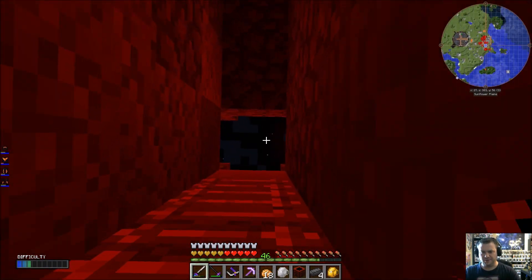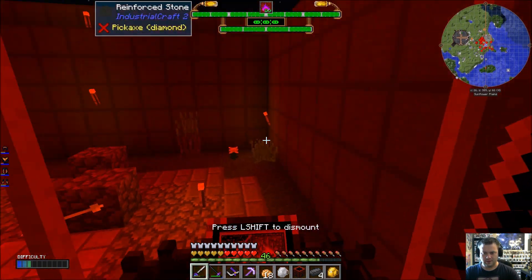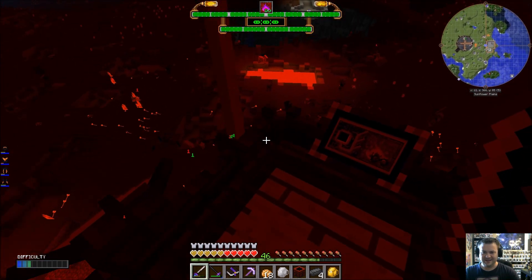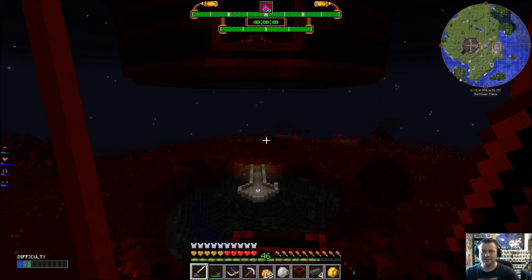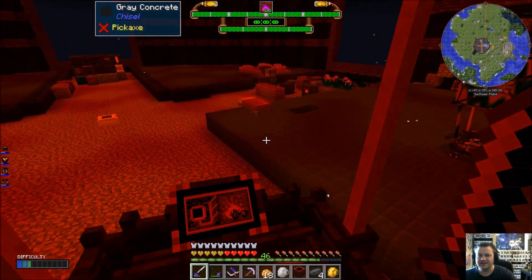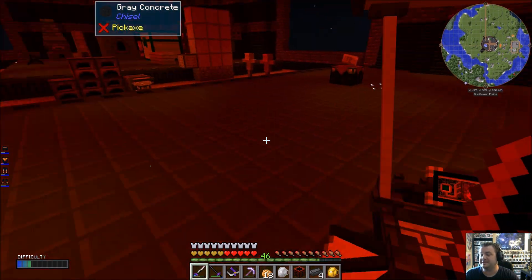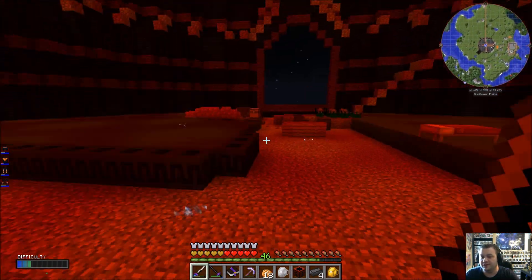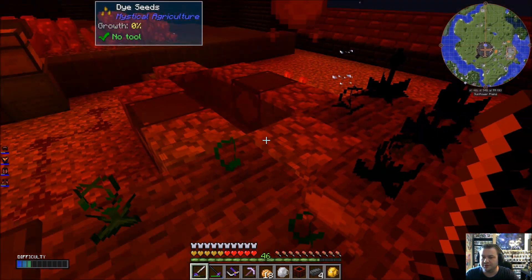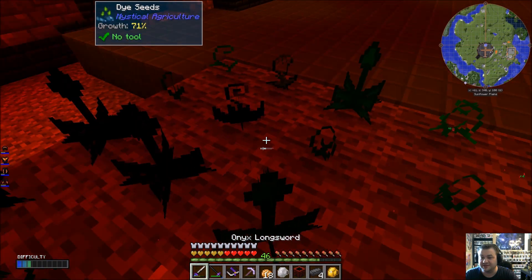They're blowing stuff up over here — it's just like a war zone. There's really no point in this pack to even try landscaping, because when I was living down there on the ground, mobs were teleporting into my base somehow. I don't know exactly how they were getting in — even though the walls were cleared, closed up, I had lit up the tops of those trees and everything. From what I could tell it was lit up — apparently not.